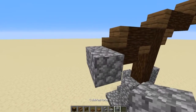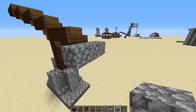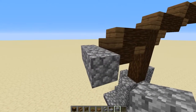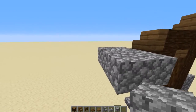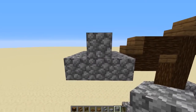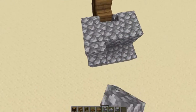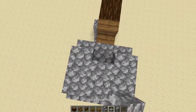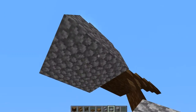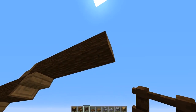Now we're going to work on the counterweight. Medieval cranes had counterweights, and the counterweight was the main thing that held up the crane — without it the crane would fall apart. We're going to make a T-shaped pattern: three across and then one block up in the middle. On top, place a stair here, stairs all along the back, then a slab, and then three more cobblestone slabs.